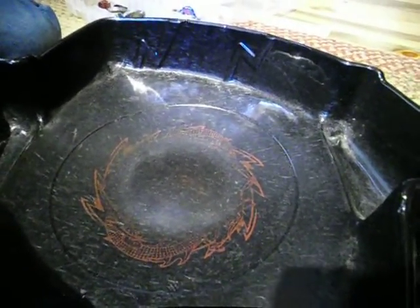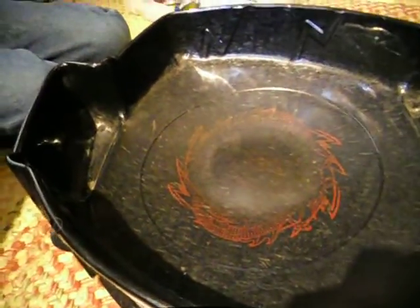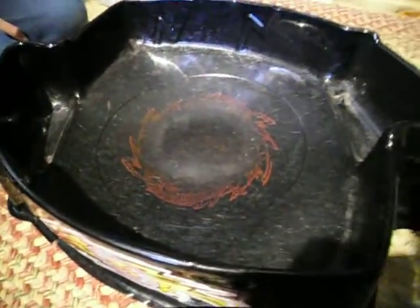Hey everybody, today we're going to have another team series battle. This is the final round in basically our Beyblade World Championships. Here we have Team GanGan Galaxy — we don't have Galaxy Pegasus, but here's Earth Eagle, Ray Stryker, and Flame Libra. And for Team Excalibur, we have Gravity Destroyer, Grand Cetus Blue Version, and Grand Capricorn.